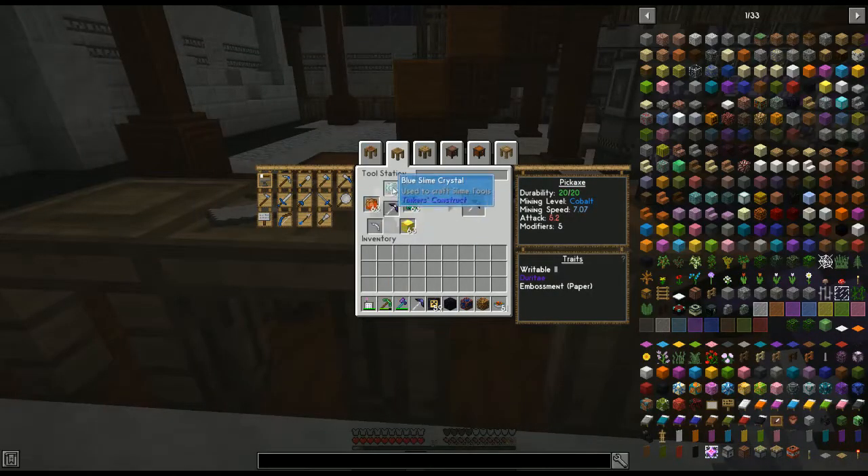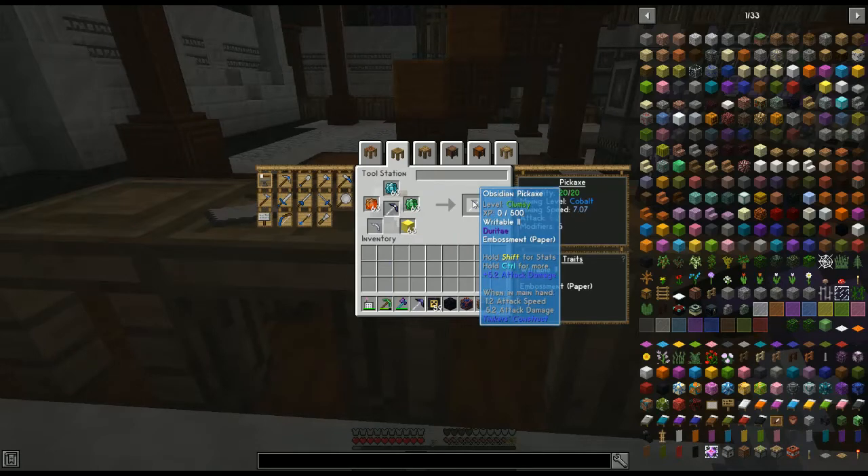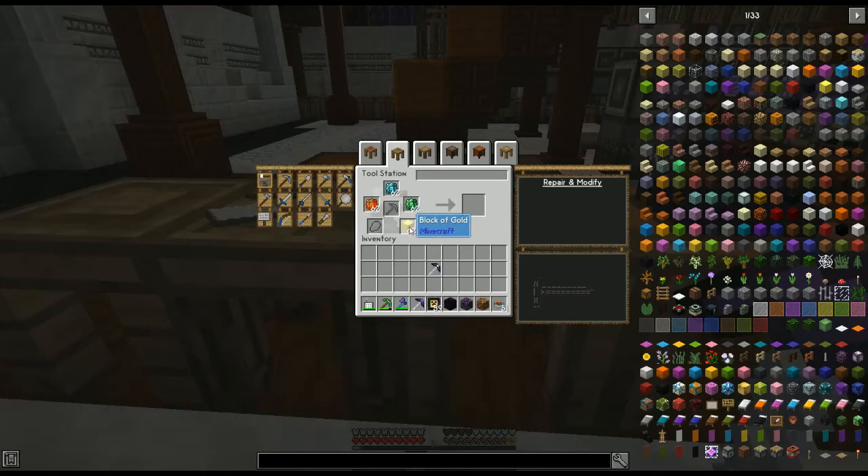I like to make multiples of these crystals because you can use this method for multiple tools. I also have a general Tinkers unbreakable tools tutorial if you want to make different tools beyond the pickaxe. We put these crystals down to make the tool writable, giving us a total of five modifiers, which is exactly what we need.